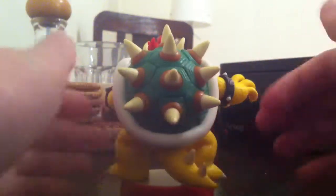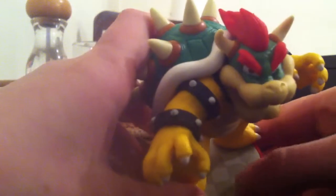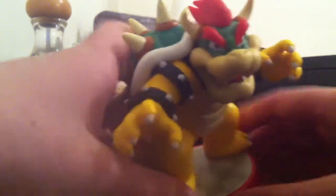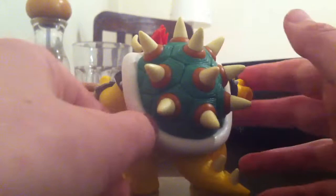This is my Bowser figure. He's pretty cool. He has a little checkered thing on his base, and his base is red, so it's a bit more vibrant. There's Amiibo text on there, but because it's not shiny you can't really see it — it's not that important.